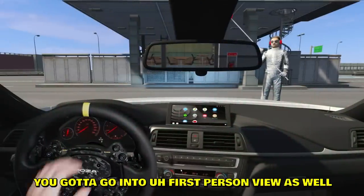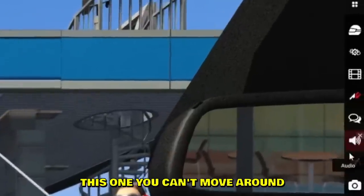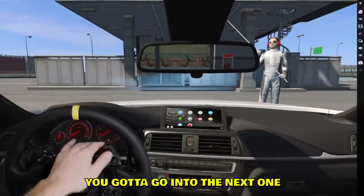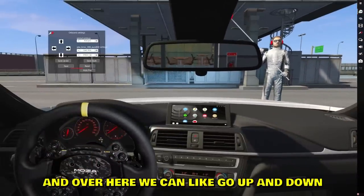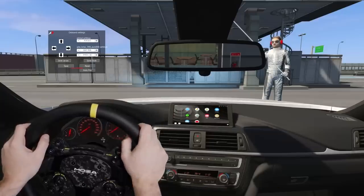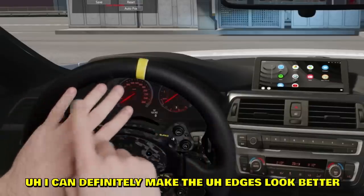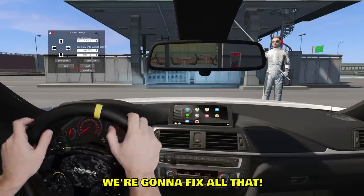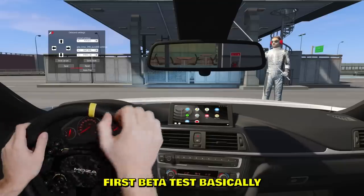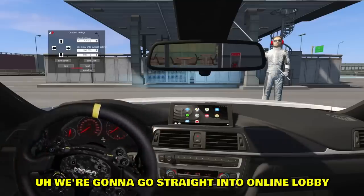In Assetto Corsa you gotta go into first person view. You can't use the fixed one — you gotta go into the next one which is the first person view, and over here you can go up and down and set it up perfectly however you want. I'm still working on the lighting, I can definitely make the edges look better — we're gonna fix all that. This is basically a first beta test.